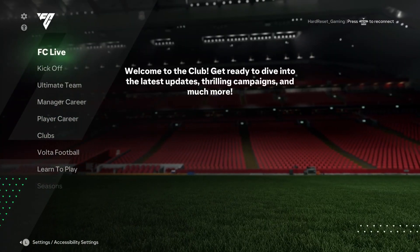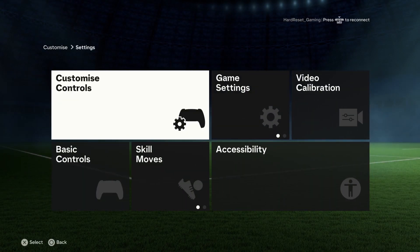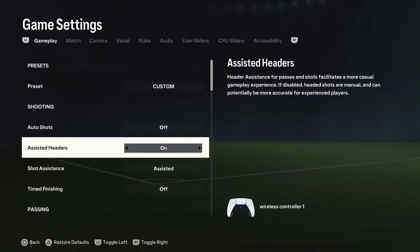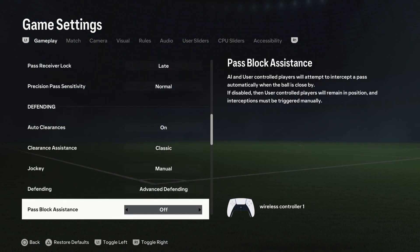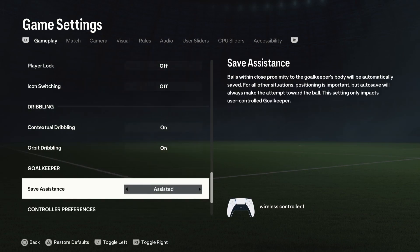First, move the knob up and select the gear. Click category settings, move the knob right and click X on game settings. Scroll down to category Goalkeeper and choose Assistant and/or Manual Save Assistance according to your preferences.